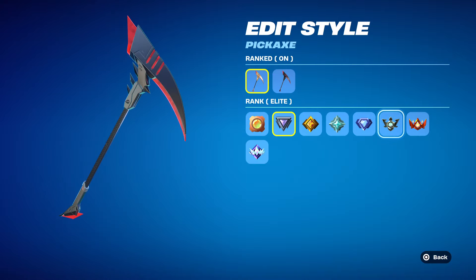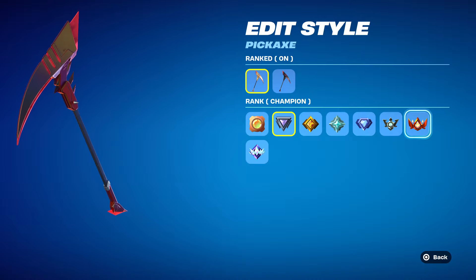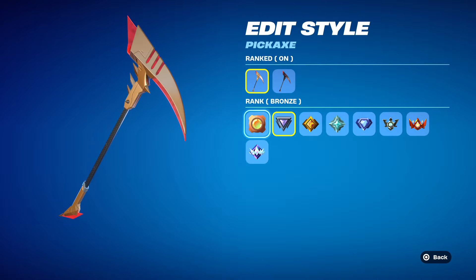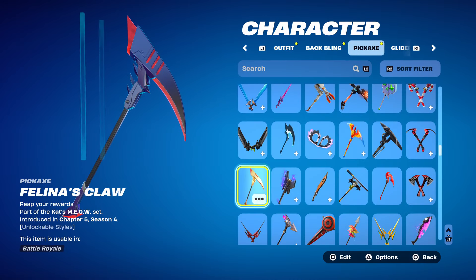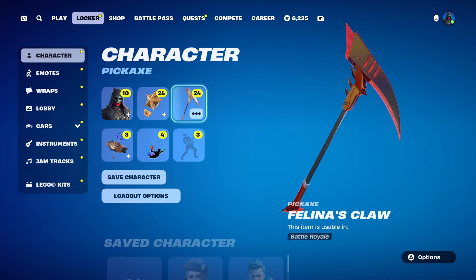Elite is just a weird color on the pickaxe - the ranked-off actually looks way better. And the champion color is also a little weird; where's the orange? So the pickaxe is a little disappointing in the higher ranks. Unreal might look better in game. The ranked-off version has the nicest splash effect and it's probably got a nice contrail too. I feel like the ranked-off is the best one for the pickaxe.